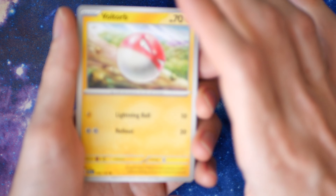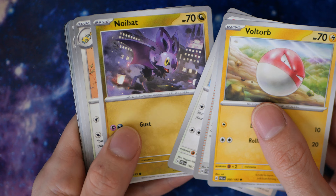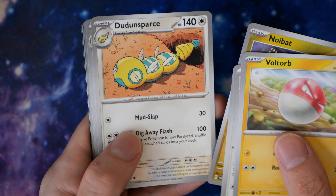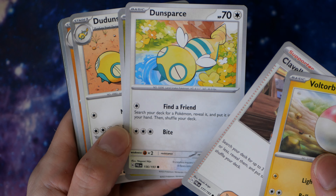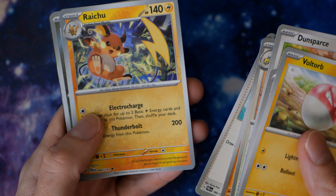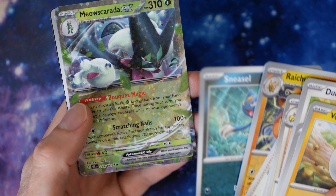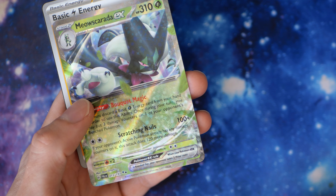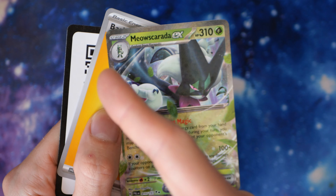Looks like they're in the air, and then like the treetops and then the sky. We have Voltorb, Clobbopus, Dunsparce. We have Dunsparce and a Dudunsparce. Faulkner. This is a bit bent. Raichu. Oh, it's an EX! I haven't gotten an EX for ages. We have Meowscarada — evolves from the kitty cat. It's got a kitty cat with a mask on it.